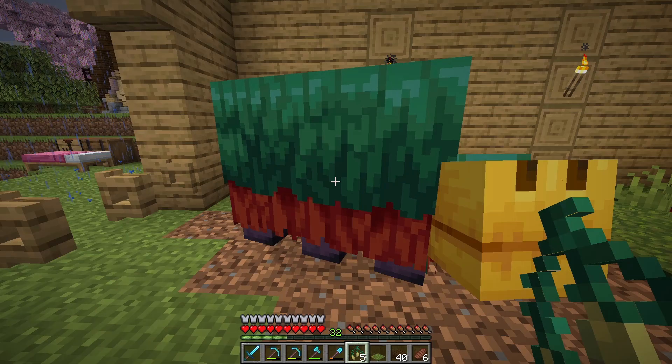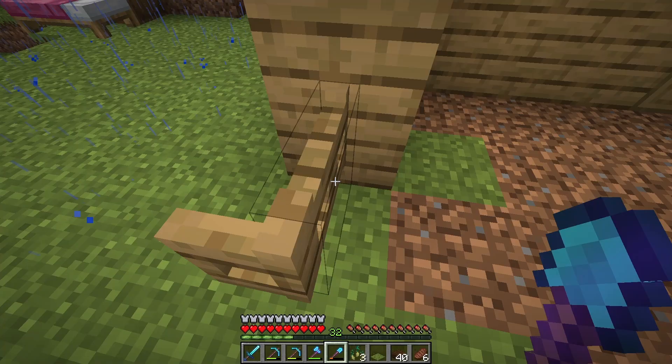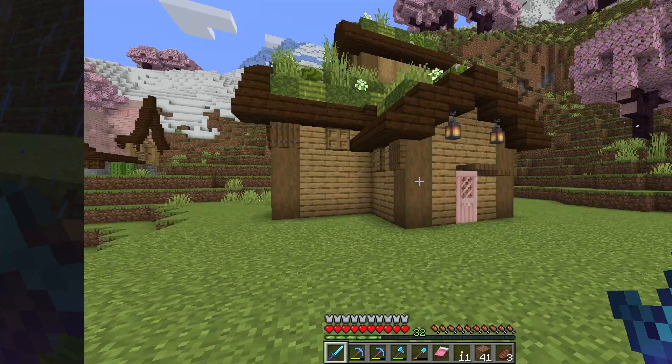Let's make another baby sniffer. Did you lay an egg? There it is — and you laid an egg as well, thank you! Now I'm going to leave you to collect your seeds up. We already have three torchflower seeds and five pitcher pods. I'm going to leave these sniffers to dig up some more seeds and we will come back later to see how well they've gone on.